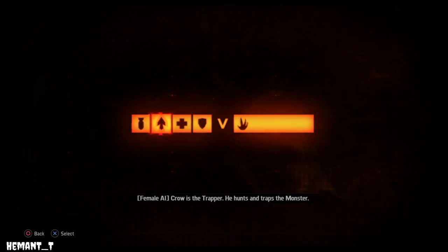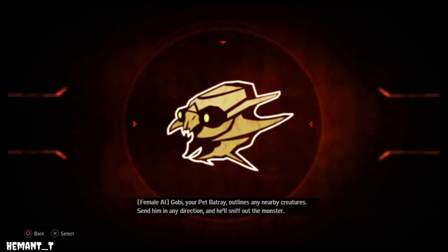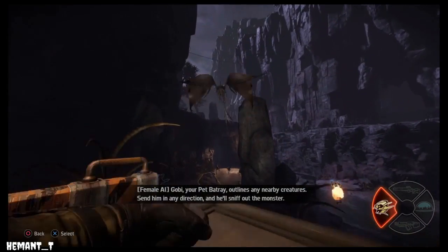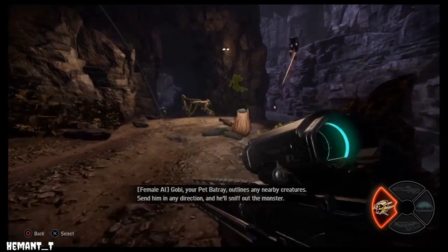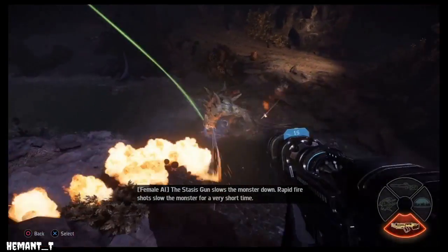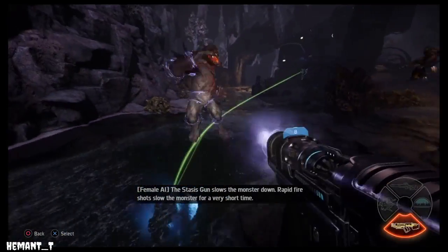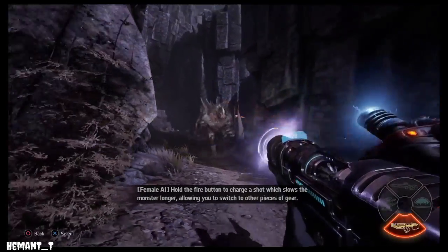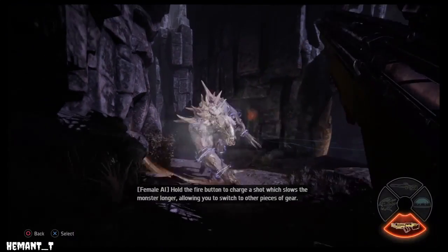Crow is the trapper. He hunts and traps the monster. Gobi, your pet bat ray, outlines any nearby creatures. Send him in any direction and he'll sniff out the monster. The stasis gun slows the monster down. Rapid-fire shots slow the monster for a very short time, but holding the fire button charges a shot, which slows the monster longer, allowing you to switch to other pieces of gear.